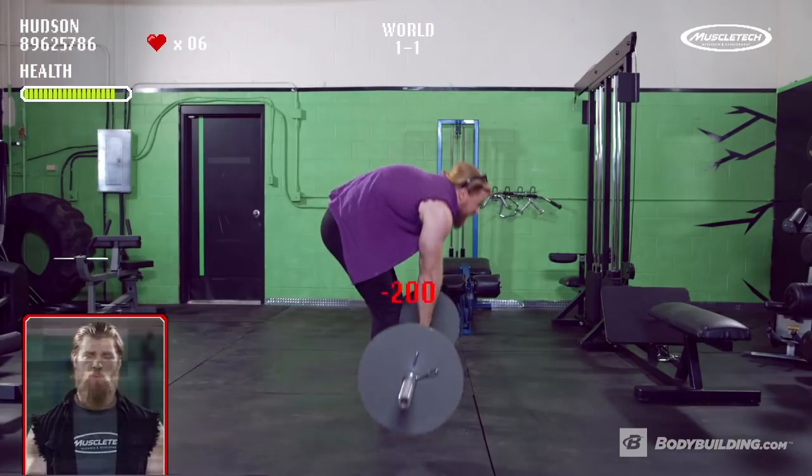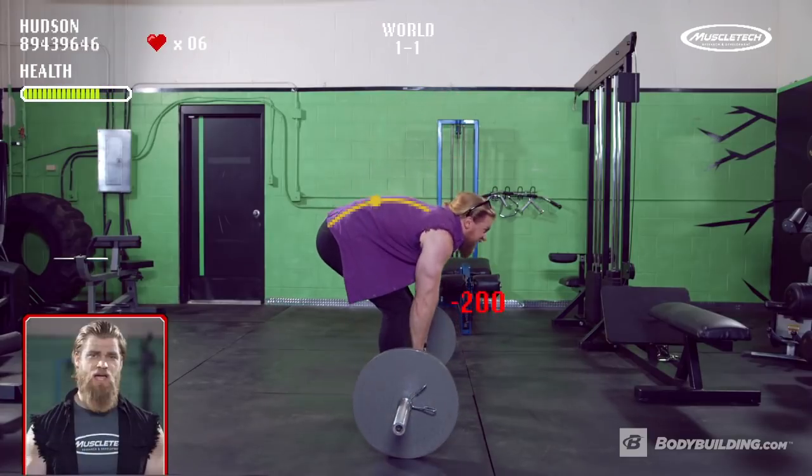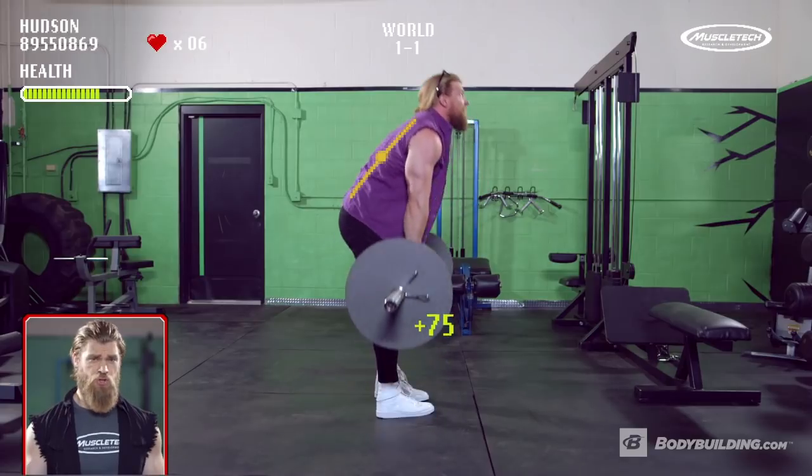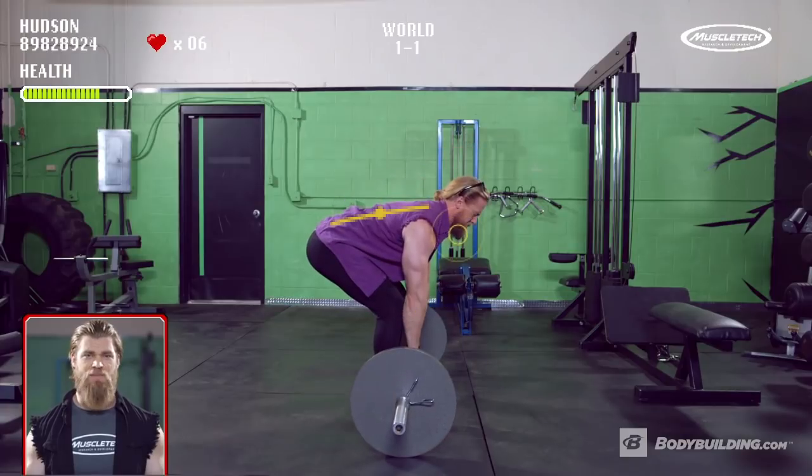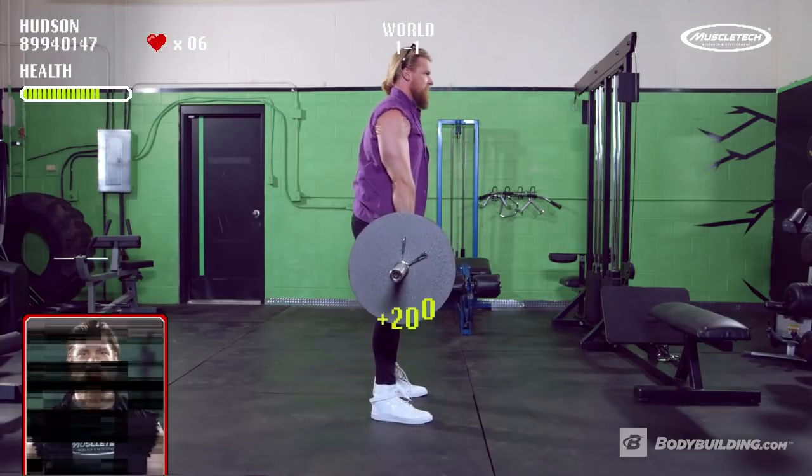You're going to lose points in the long run, and that's not a good thing. So what you want to make sure to do is keep a nice, rigid, straight spine throughout this movement. Keep a neutral chin, and act like you're spreading the floor with your feet. That's really going to help stabilize your hips and your knees in the long run.